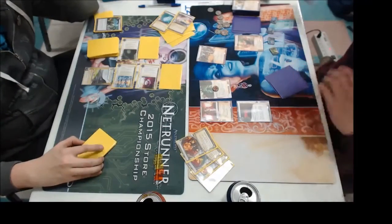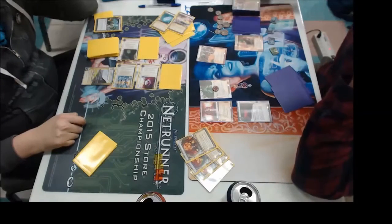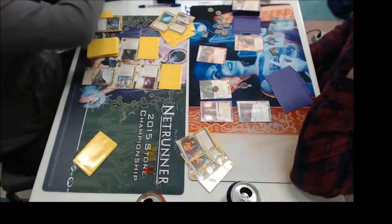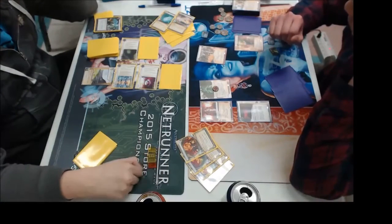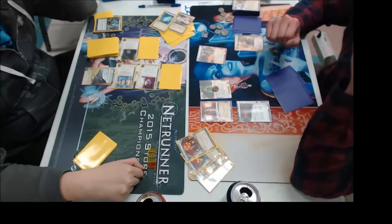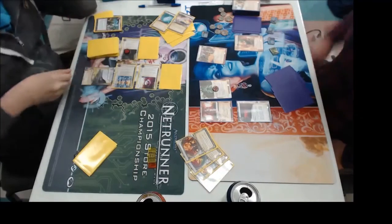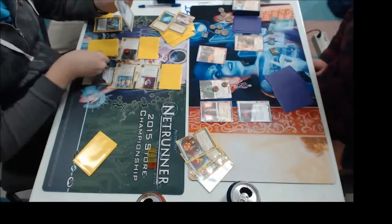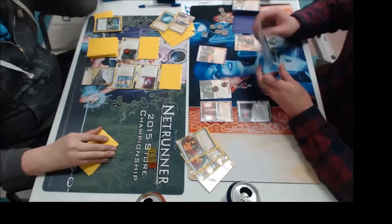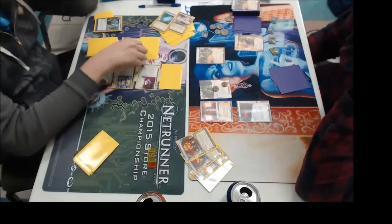So we have Run Amok — a new run event for Anarch that just came out in Calagoras, brand spanking new. The idea is you make a run and any ice that's rezzed during the run can be trashed afterwards. Obviously I'm not going to rez it. And now doing the trace for Dada Raven — I boosted the trace strength to potentially catch him, and he gives me a counter on Dada Raven. He earns the access. Looks like a Fast Track and Traffic Accidents. Oh God — those are the two cards I wanted.